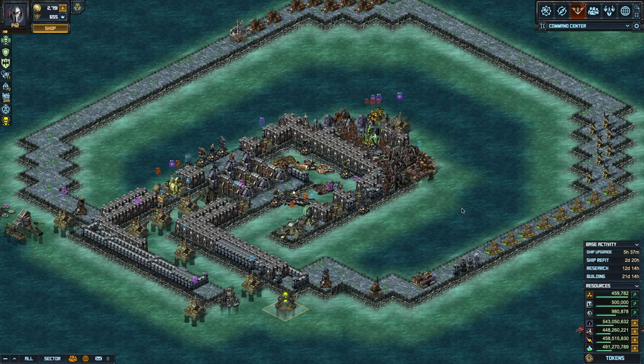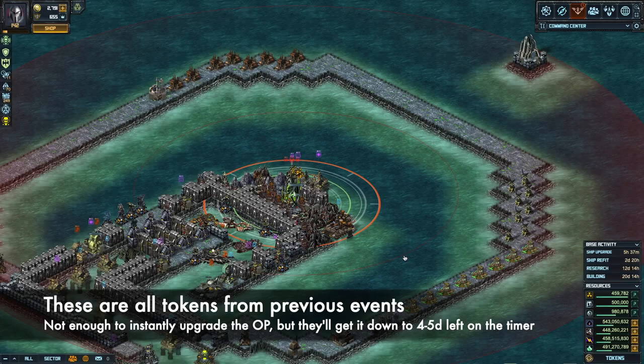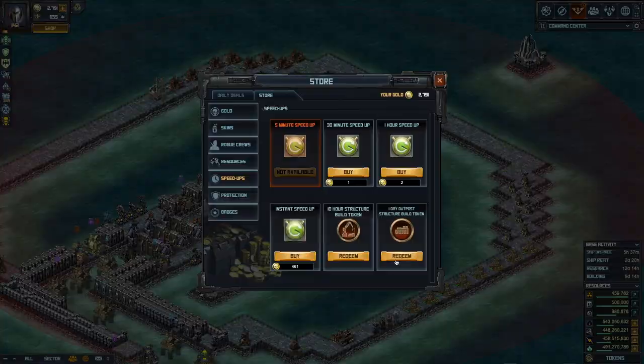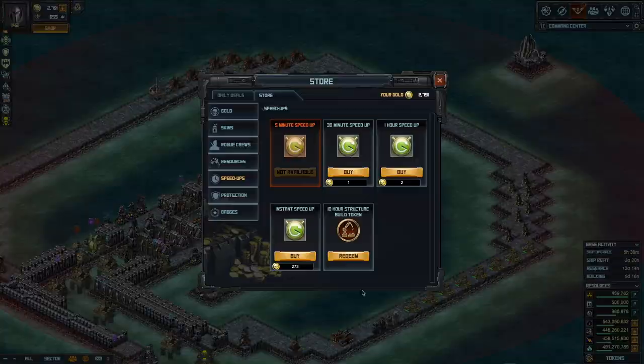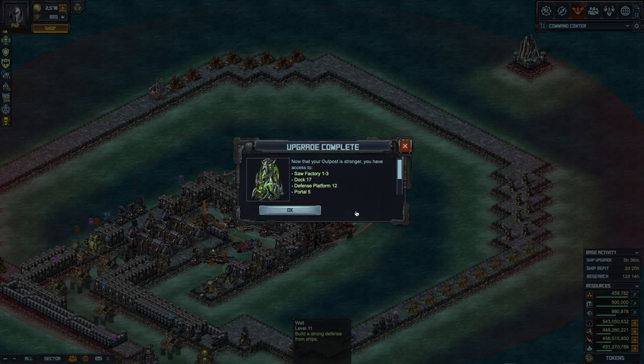The outpost is going — with the officers it's only 21 days. I'm going to speed that up with tokens. Fast-forwarding to where the outpost gets done — with 4 days and 10 hours left, I'll spend 213 coins to finish it so you can see what happens next. With the outpost done, we can now take the Saw Factory up to Level 3, upgrade the dock, upgrade our turrets (defense platforms), and upgrade our portals to Level 5, along with a bunch of labs.